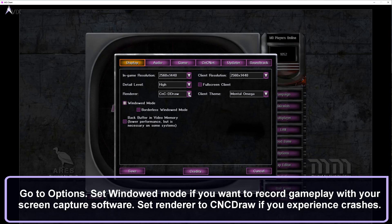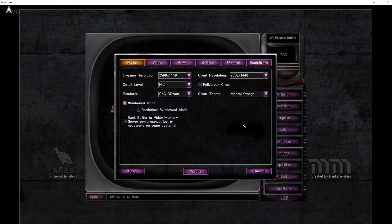If you want to record the game while playing, set it to windowed mode. If you are experiencing crashes, set the renderer to CNC Draw. Thank you for watching — if this has helped you, please consider liking and subscribing. Happy Gaming!